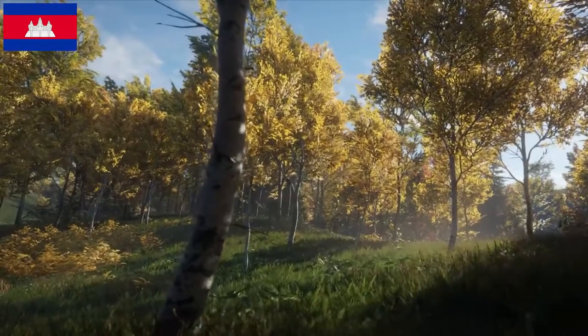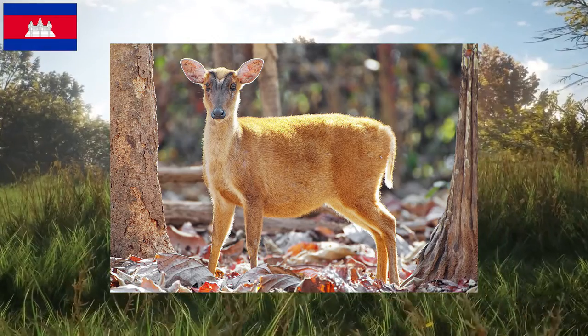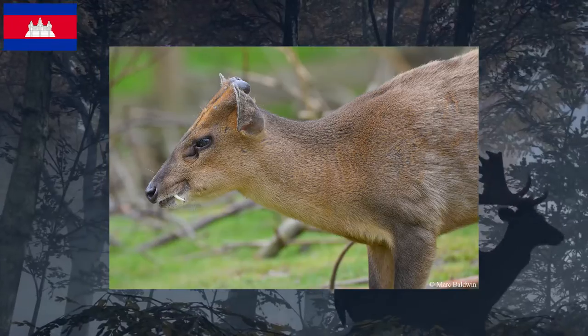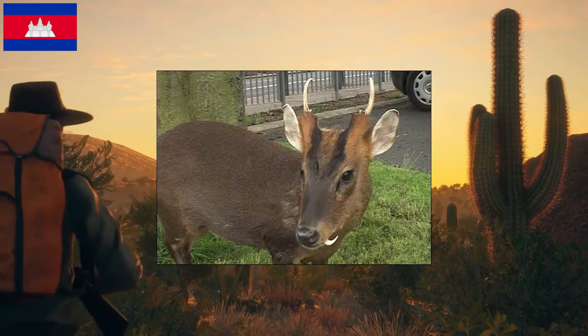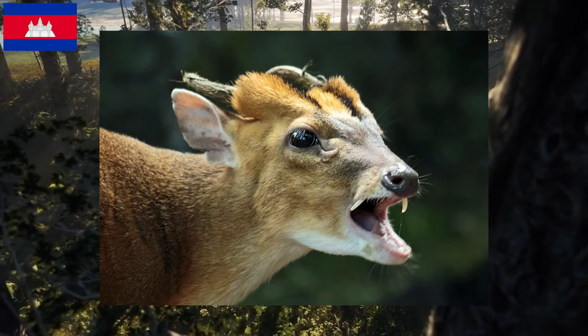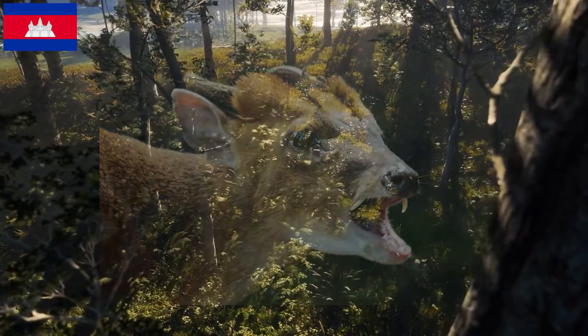There is only one class 2 animal on this map, being the muntjac. This deer is not scored by their antlers but instead their teeth. These little guys have teeth similar to that of a vampire, which makes it a trophy that any dedicated hunter will look forward to finding. The biggest of these animals will reach level 3. The muntjac is usually encountered around the southernmost part of the map as they enjoy sticking around swamp-like areas, and when the river is flooded it is a paradise for these vampire-like animals.